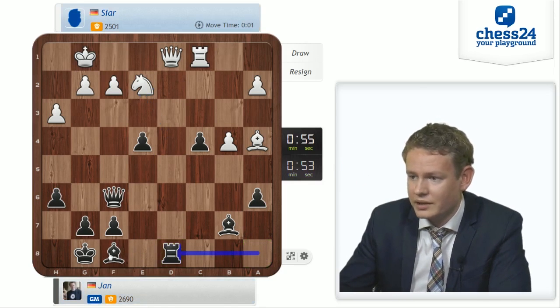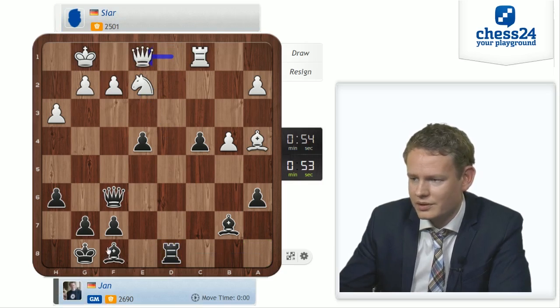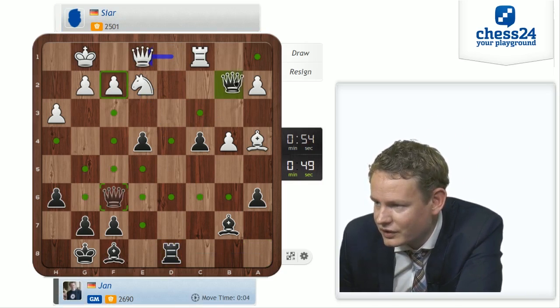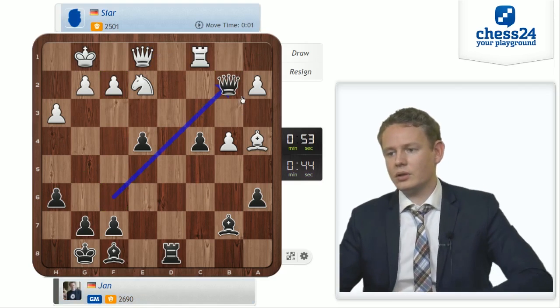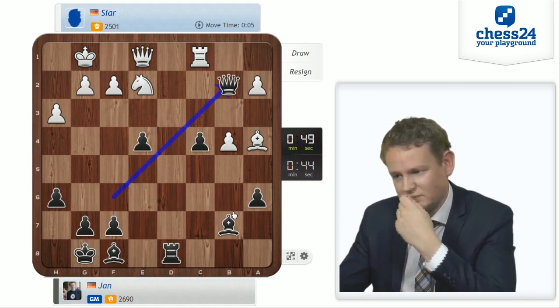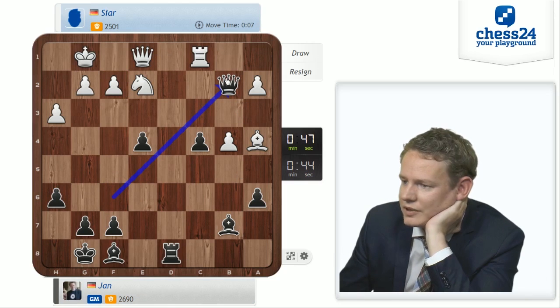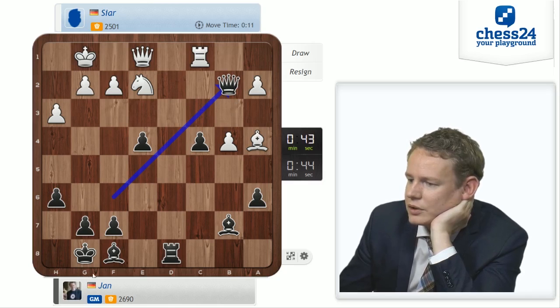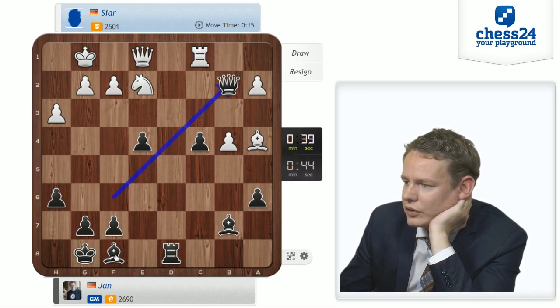Rd8 can't be too bad either way. Probably Qc2, Bb2. Oh, I missed Qe1. That's what happens when you speed up — you start missing stuff. Still like the position, obviously. Gotta go Qb2 — looks like a good move, attacking b4 and a2. And I gotta speed up. I've been so chatty and happy, giggly about my position, that I forgot about the clock a little bit. So I'll turn quiet and focus. Sorry guys.